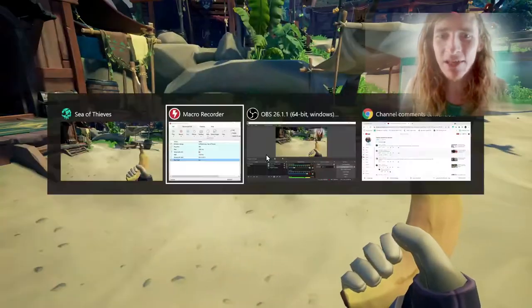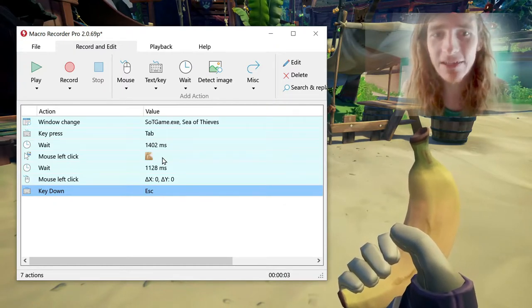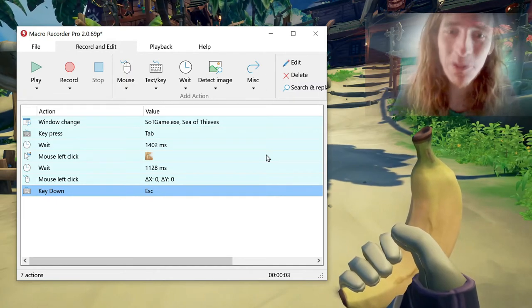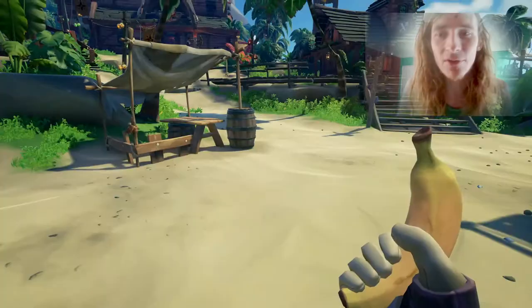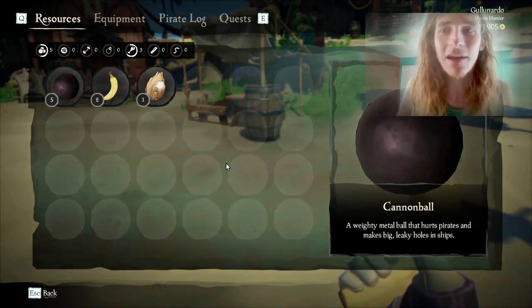When you use image detection, you have to find an exact pixel that's never going to change. 2D environments will work much better with image detection. So the easiest way to do this is through menus. In any kind of 2D menu, you can easily find and click on items.